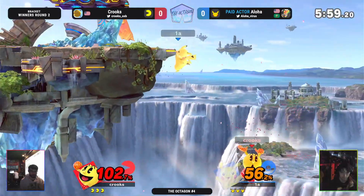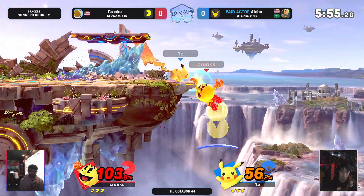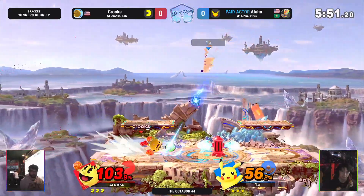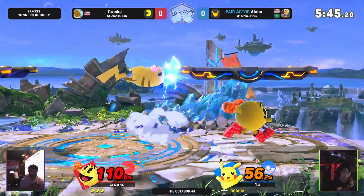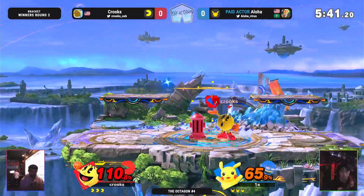Big side B to try to get back, but Aloha kind of goes a little too deep. Kizuk had the two-frame on that down strat. Oh, I like what Crooks was going for there — kind of a quick null-in in case maybe Aloha decided to D-Jolt his way in there.